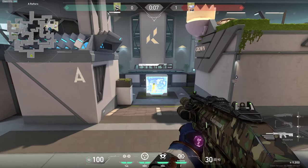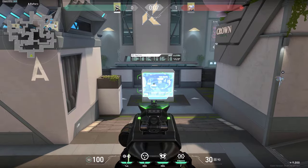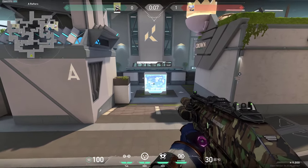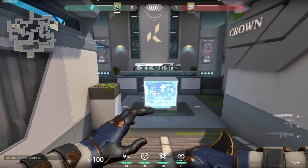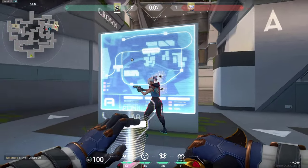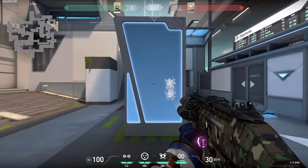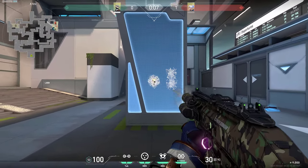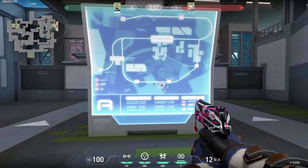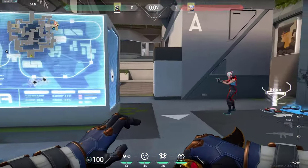Another spot where you should wallbang is simply right here, just behind these boxes. If you know that there's someone hiding or the bomb has been planted there, definitely try to spam it. It's super easy to wallbang and if you send a few bullets in the same spot you usually do the damage. You can also wallbang it like this sideways if the enemy is on the other side. One disadvantage — you cannot wallbang this with Classic, however the other way you can. But do it sideways and you cannot, so keep that in mind.